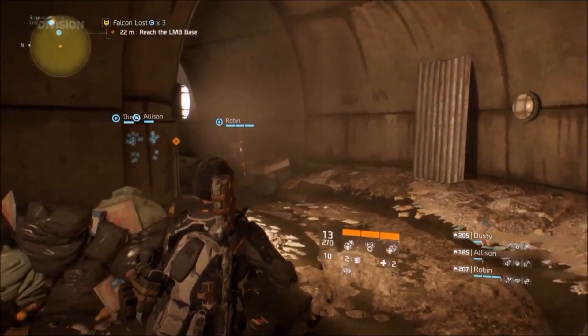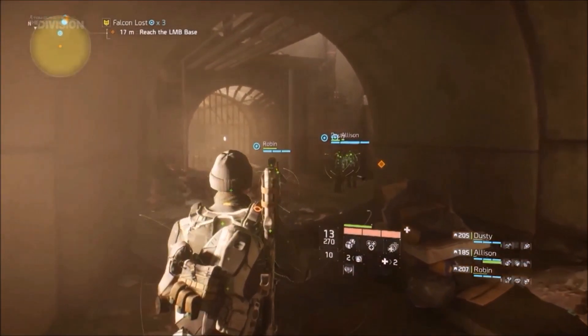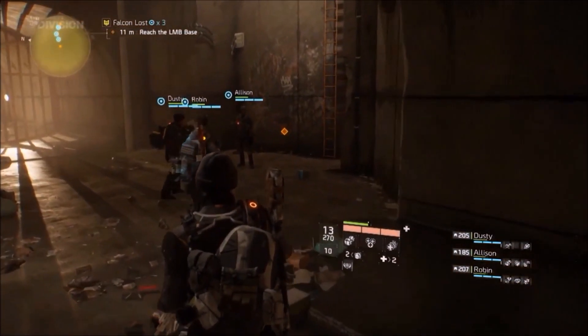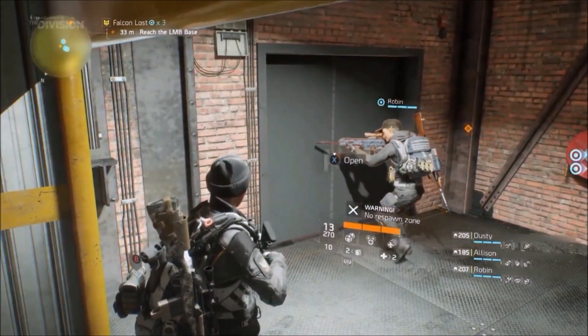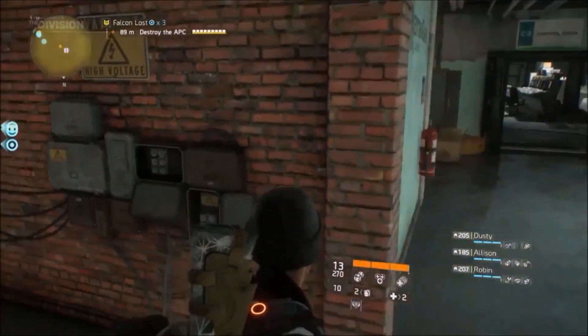They have also announced that in the dark zone, a random supply drop will be dropping loot which does not need to be extracted, which could be fun as it's going to turn into a bloodbath for anyone attempting to grab the loot. These loot drops will also be guarded by powerful enemies for players to deal with before trying to grab that gear.